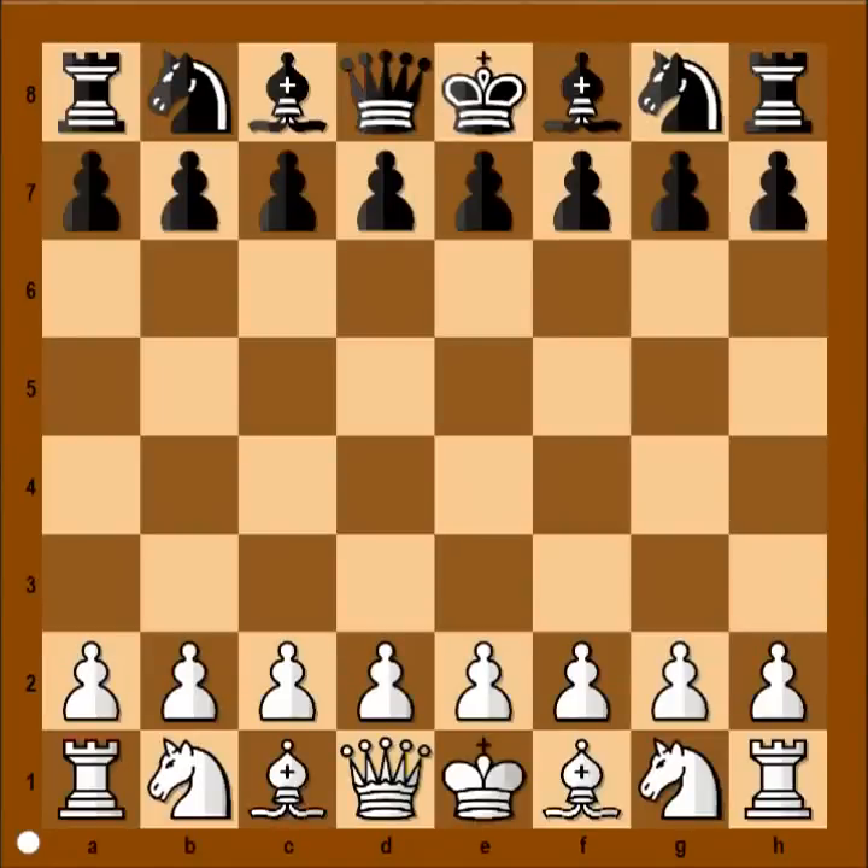Hi, this is Mato. In this video I will show you a very instructive chess game. This is the game between Mofsess Mofsissian and Jay O'Neill that was played in Ulysse in 2005. Ulysse is the city in Texas, United States.